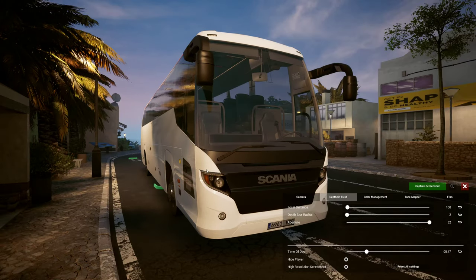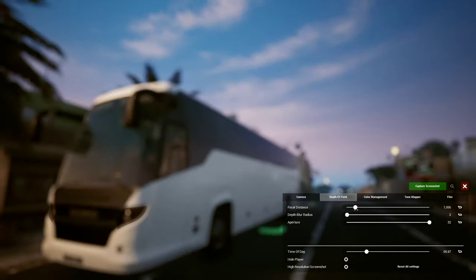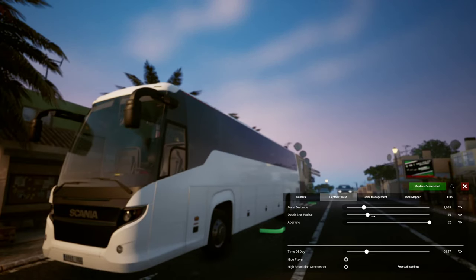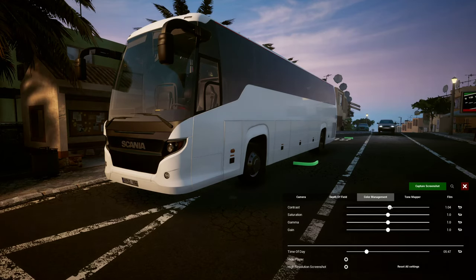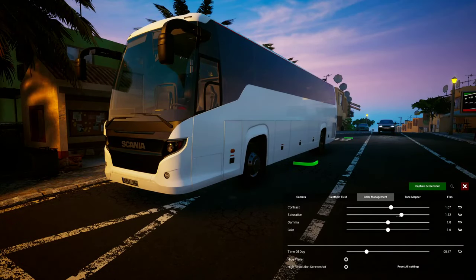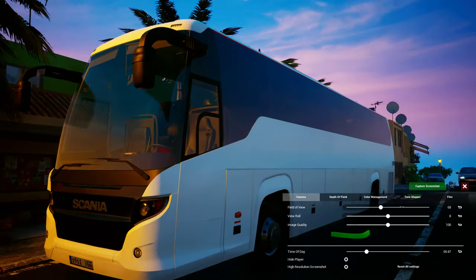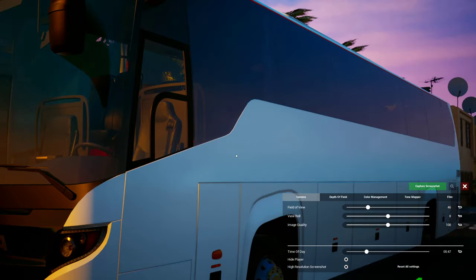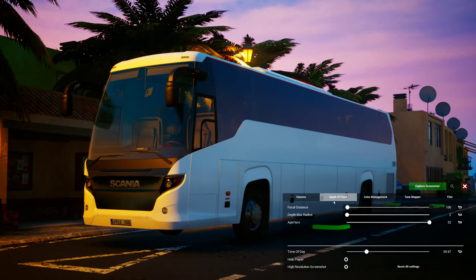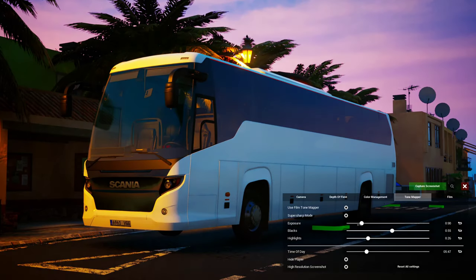There is also depth of field so you can blur it out if you need to. I'm not such a fan of the depth of field option - the blur - I'm sure some of you can make that work but for me personally I just keep everything crisp. You can change the contrast, saturation for more dramatic shots. Oh, that's actually very dramatic looking. And there's gamma, gain, even a super sharp mode, and you can change the exposure, the levels, the highlights.